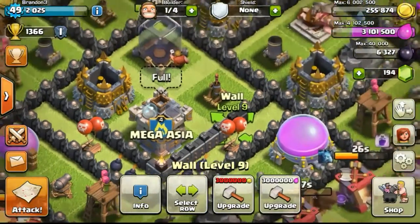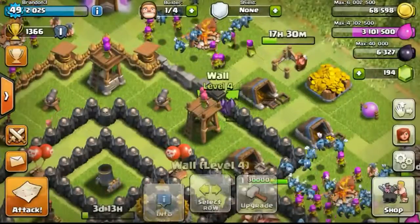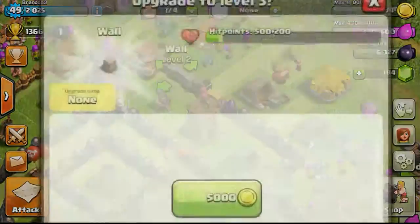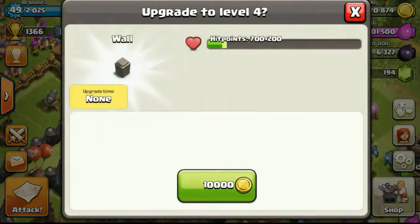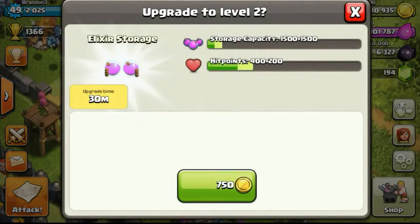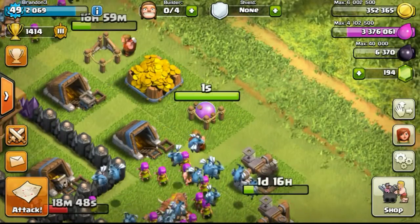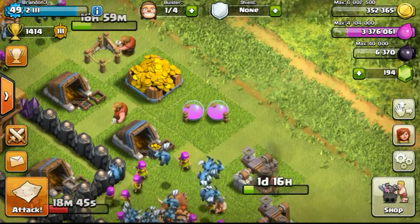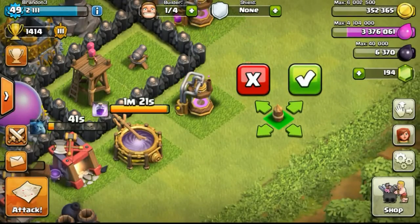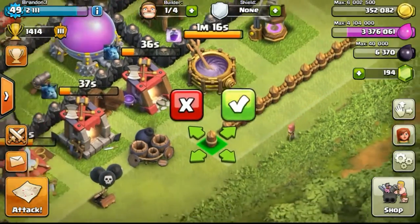Going ahead to upgrade walls — I have 4 million elixir stocked up. This is actually the first time I'm using elixir to upgrade walls, since on my main account when Supercell introduced the elixir wall update, I had already maxed my base more than half a year prior. A lot of people asked if I regret using all gold to upgrade walls, but no — I wouldn't have completed the walls much earlier either way.